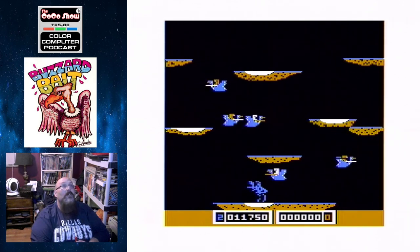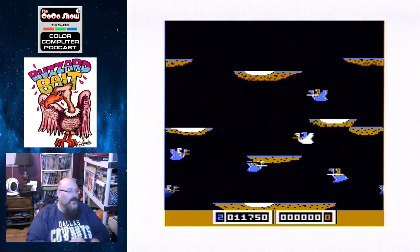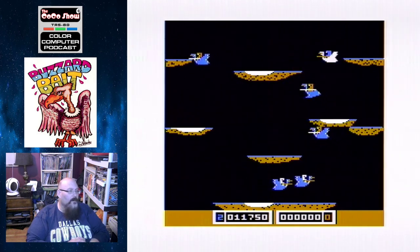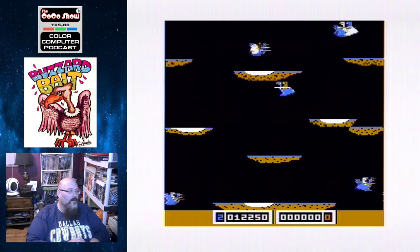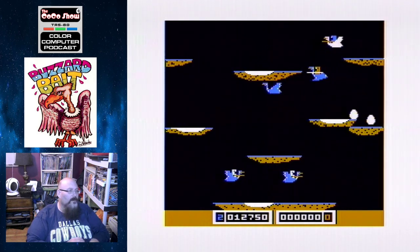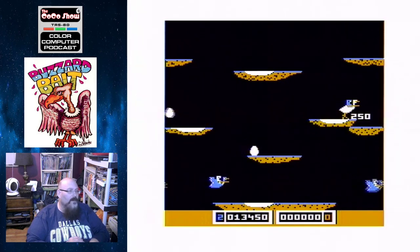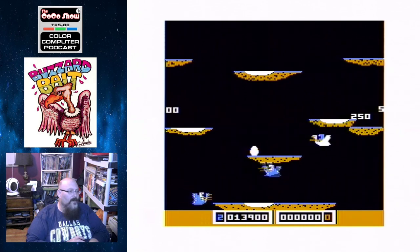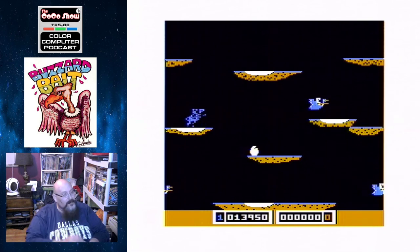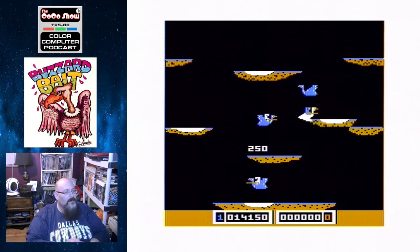Williams had a unique sound library that they cultivated over years of pinball manufacturing. Williams was the premier pinball maker for quite a while, so they really knew sound and knew how to use it. They also had a unique graphics design including their patented Joust-style font — kind of old English — which was pretty recognizable.